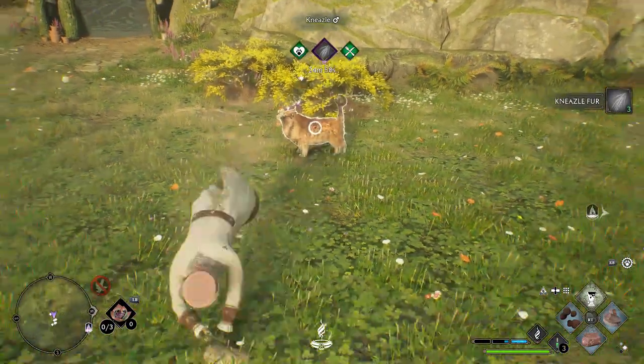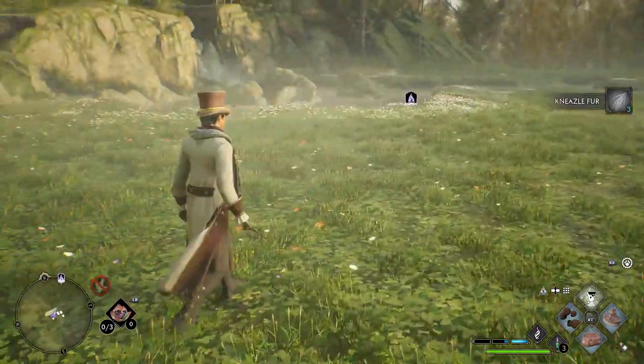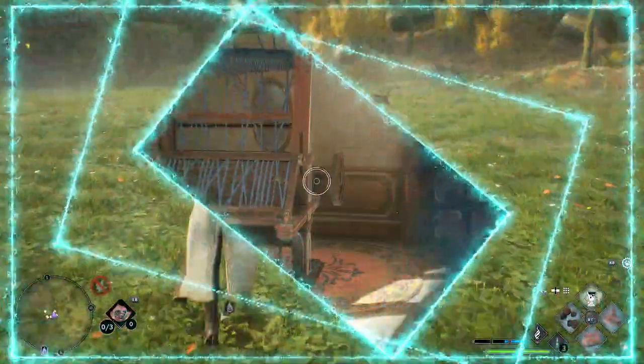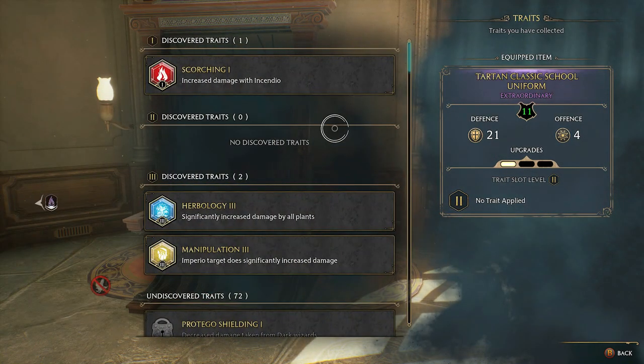After that, you're going to bop straight back to your Room of Requirement, go into your bestiary, and then you're going to go over to your Kneazles, grab yourself some Kneazle fur, because that's what you need to use in order to equip those tier 3s into those slots. If you're not sure where these are, don't worry, I'll chuck a guide up at the top of that.